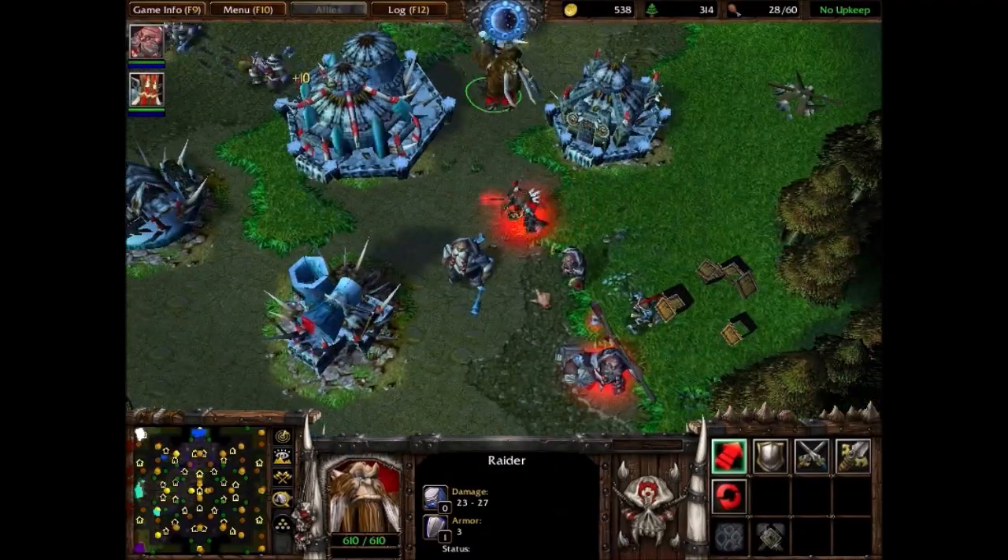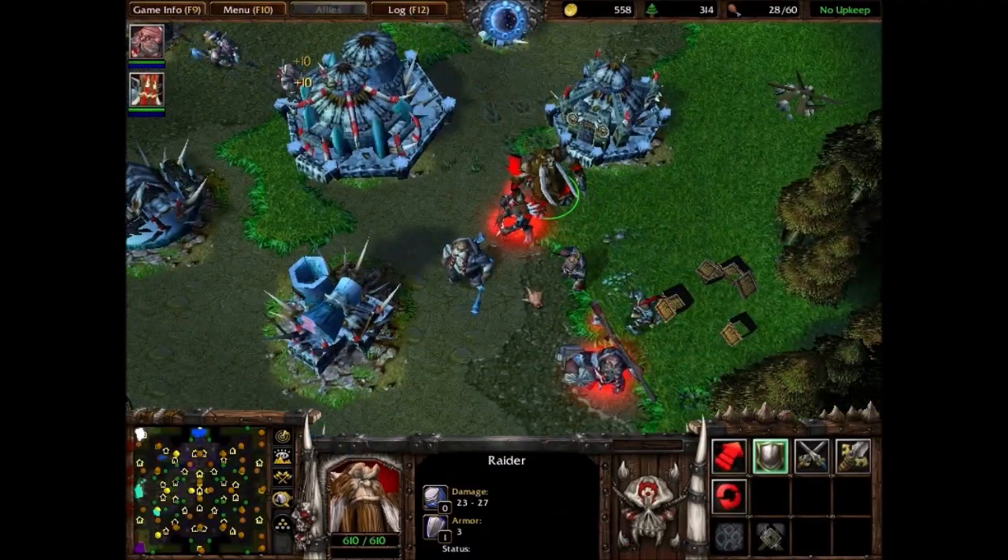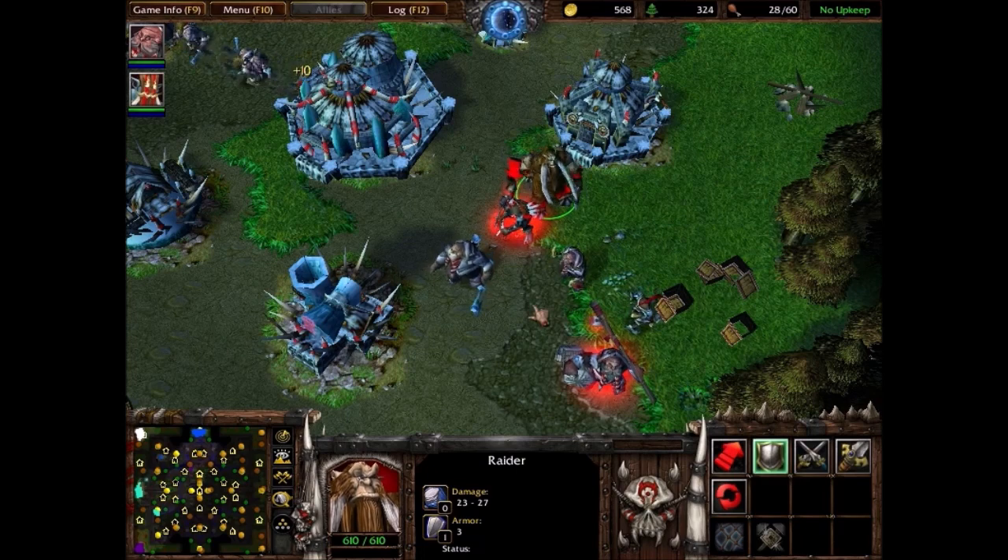Instead of an Orc riding a wolf for the Raider, we have the Magnatar. If you recall, in one of the novels, Garrosh supposedly conscripted some Magnetars to fight the Alliance — so here we have the Magnatar.